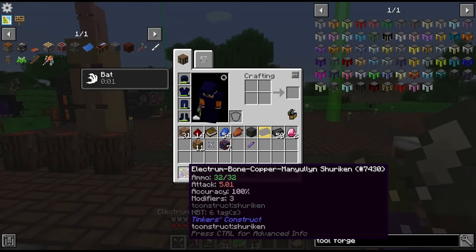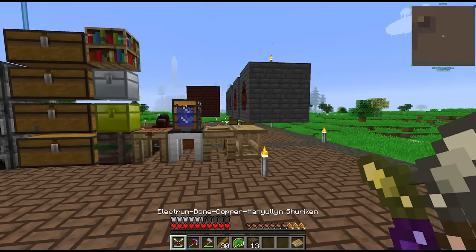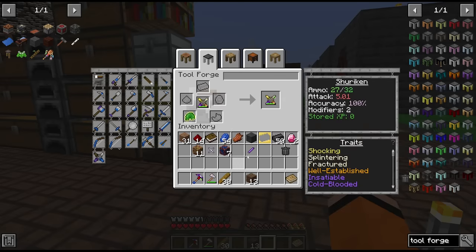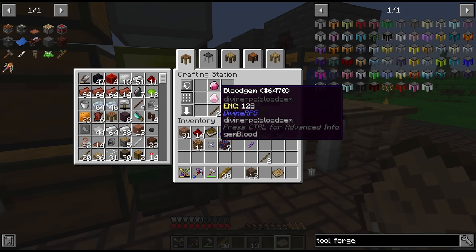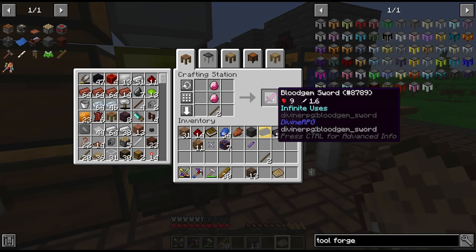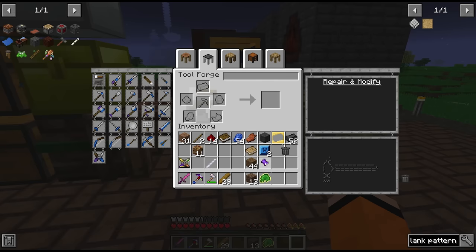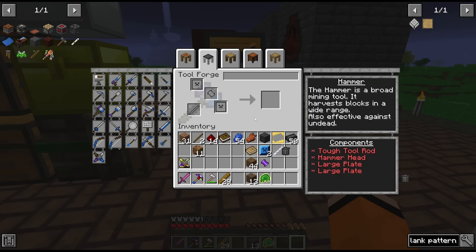This probably isn't the most optimal tool build but it's fun messing around trying different combos — and I think it'll do us fine. We'll put mending moss on this to keep it topped off. For a melee weapon I'm going to use some blood gems from the cyclops to make a blood gem sword. We also have just enough material to make 2 plates, a hammerhead, and a paper tough tool rod for our hammer, which lets us mine out 3x3 areas.